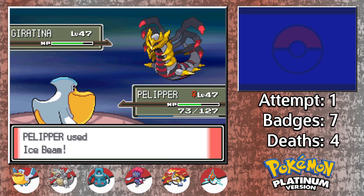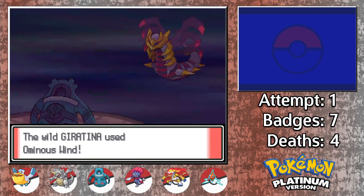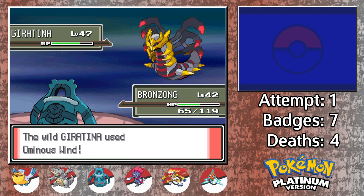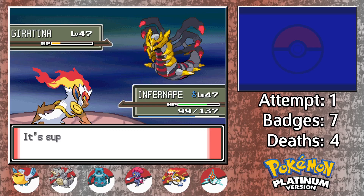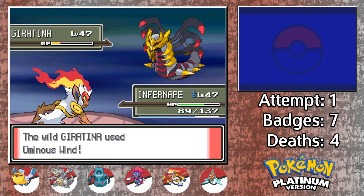Pelipper took out a decent chunk with Ice Beam, and then I eventually land on Bronzong to throw up a Reflect. Thank god none of these incoming Ominous Winds procced an Omniboost, and none of them crit either. Once the Reflect was up, I sent in Infernape to go for Shadow Claws, which now that I think about it, might be the only time I've actually used this move in this playthrough. Nothing that Giratina had was enough to take us down, and Infernape's second Shadow Claw removes the Shadow Pokemon from existence.